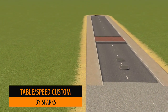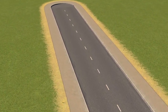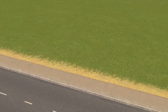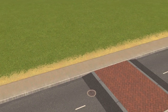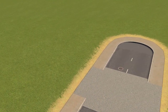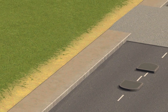Sparks is up next with the Table and Speed Custom Blocks. These are very common in the UK — it's just a way in busy areas to slow cars down. They're almost like speed bumps but a little bit more respectable for your car. As you can see we're showing off three items: the standard table, the speed table lump just in front of us, and also the road islands — something very common in the UK and a great asset to add into your roads.